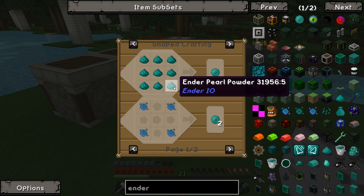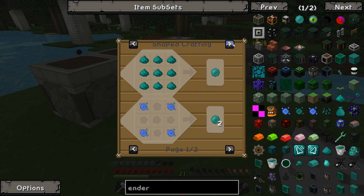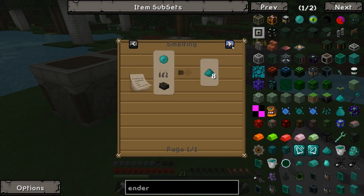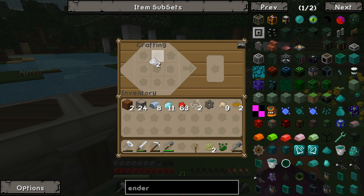So how did that work? Nine. So if we get an enderpearl and mix it with some of this machinima stuff, which we do have, we get 16 dust and then nine dust equals an enderpearl again. Fair enough. I think it's supposed to be for the polygon because the polygon takes eight to make. Fair enough. Let's take this and we should be good on Invar.